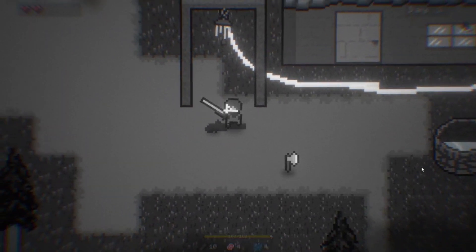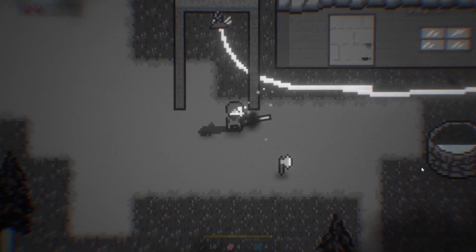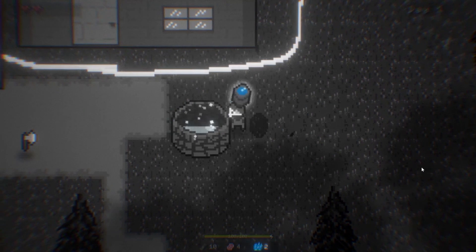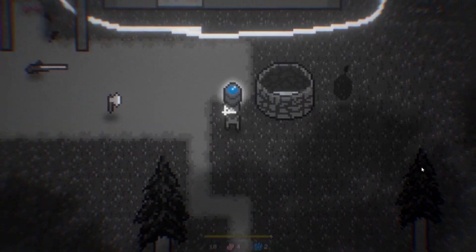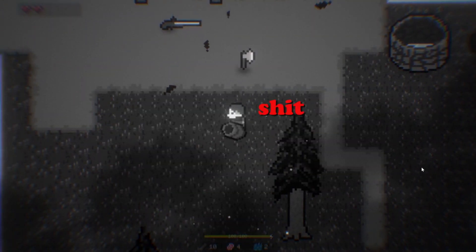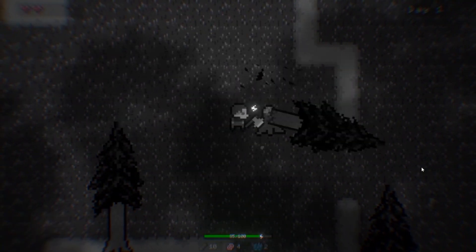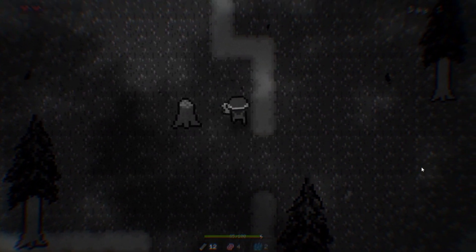There's an axe and there's a gun. I can only hold one. It said to mix water — the bucket with the water. We got a bucket of water. What am I going to do with this water? I dropped the water. Okay, let's get some wood — survival game stuff. Collecting.